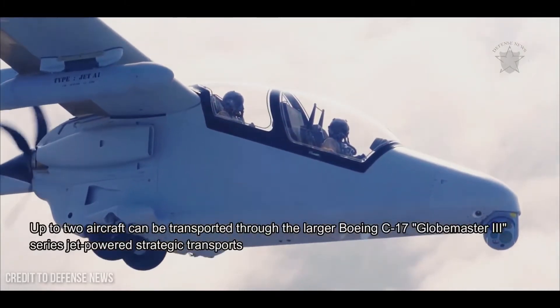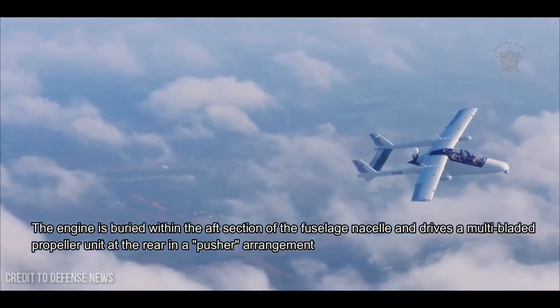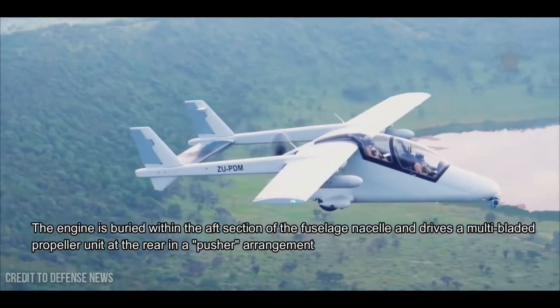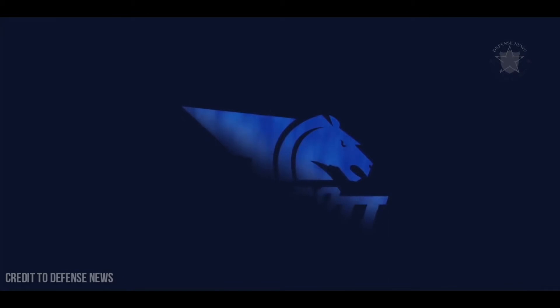Up to two aircraft can be transported through the larger Boeing C-17 Globemaster III series jet-powered strategic transports. The engine is buried within the aft section of the fuselage nacelle and drives a multi-bladed propeller unit at the rear in a pusher arrangement, leaving the forward section and its accompanying views completely unobstructed by spinning propeller blades.